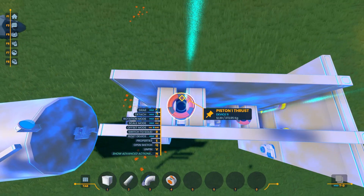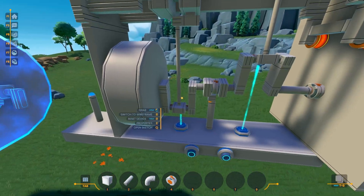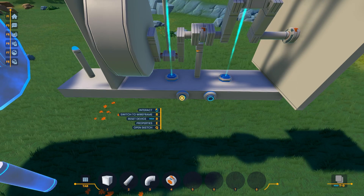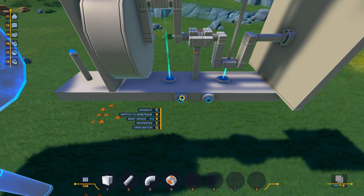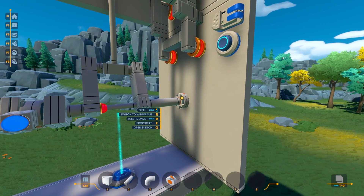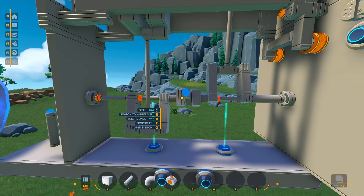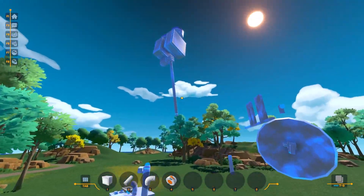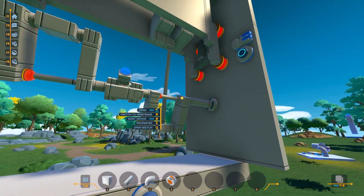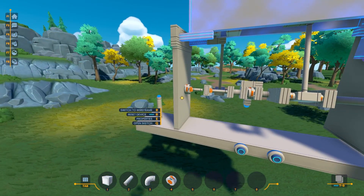I thought maybe it would be better if I just gave it more thrust, so I tripled the thrust per piston and wired them all up the same way. This didn't really fix it, but made the problem more visible: the engine zooms through the entire cycle until it reaches the left piston down — 180 degrees from the start — and then loses all momentum. I even removed the first piston entirely, which seemed to fix the problem, but then removing the second piston also seemed to fix the problem. At this point I was getting really quite frustrated after over 45 minutes of not being able to find the cause.